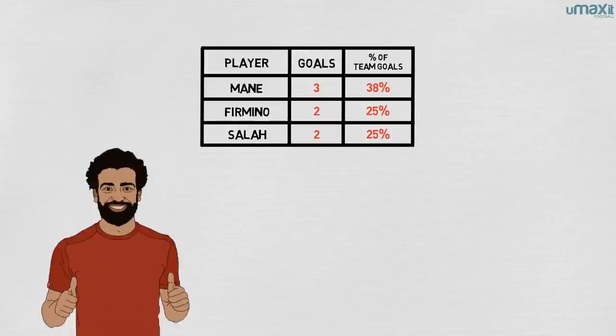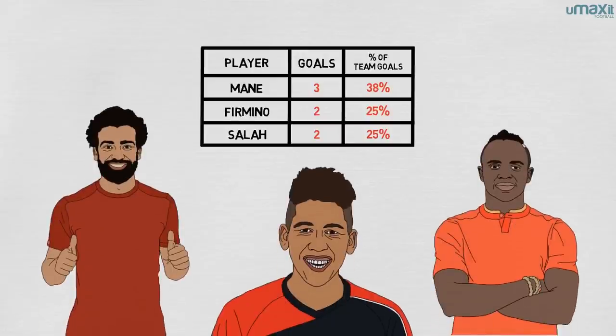Between the three of them, Salah, Mane and Firmino have scored seven of Liverpool's eight goals this season.